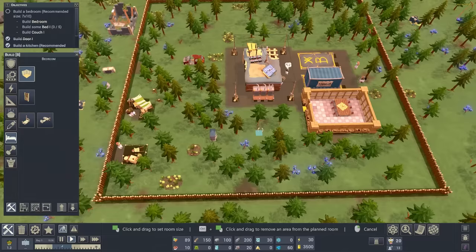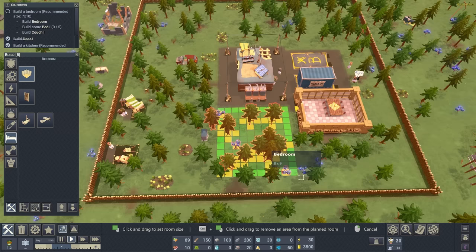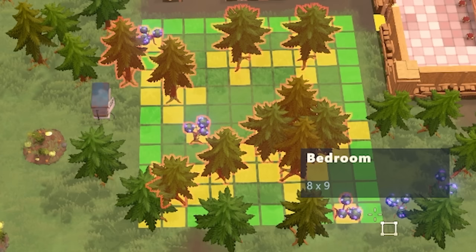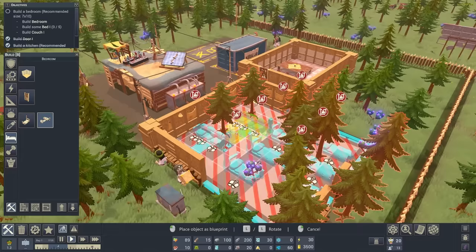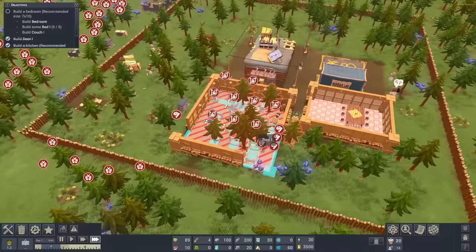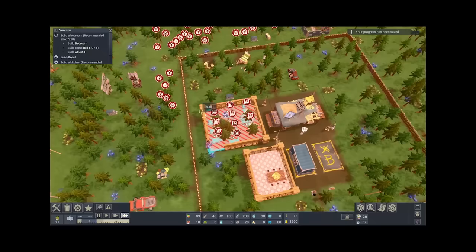Next up we'll build a bedroom. It's got to be seven by ten - blimmin' hell, that's big. I'm not going to do seven by ten, I will do eight by nine. Shove a door there, get some beds inside and a couch - actually two back-to-back couches. Then we'll leave them building that hopefully in time for the night. I want them all to sleep this first night, because in the future this is going to get a little bit tricky at night time.